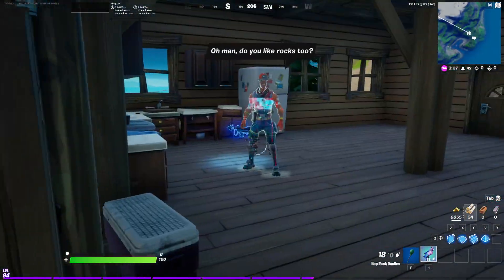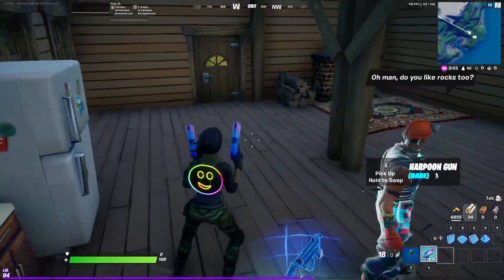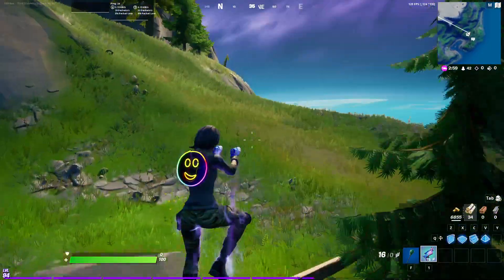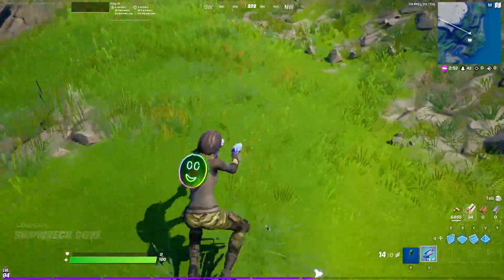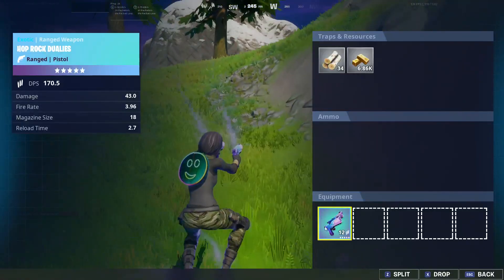Here is what they look like — they've got a really cool looking skin. When you shoot them, it doesn't do anything too special at first, but actually when you shoot these pistols you do get, for a short period of time, the Hop Rock abilities. That's actually really cool.